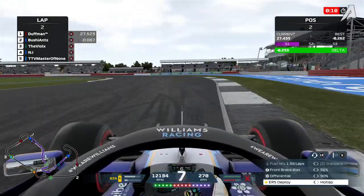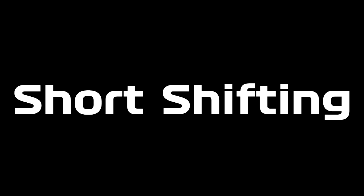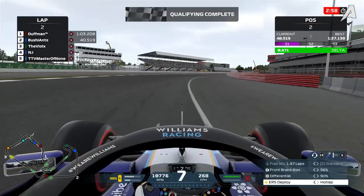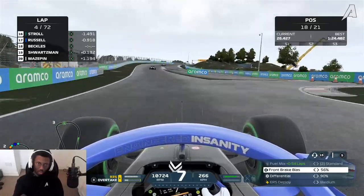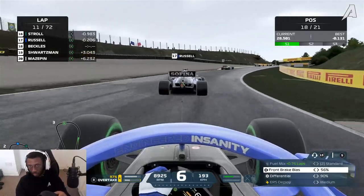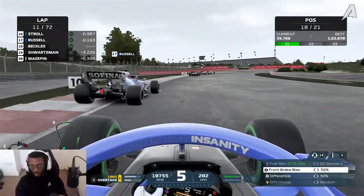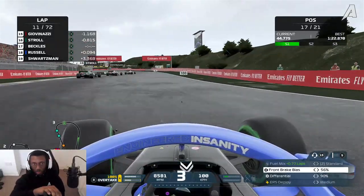In the F1 games, you may have heard of short shifting a lot. What that means is you shift up to a higher gear before the optimal shifting point for any particular gear. This does have its benefits, especially in wet conditions. Short shifting helps reduce the amount of power that the car is giving to your rear tires, meaning you can get on the power a lot quicker coming out of slower speed corners. In wet conditions this is even more beneficial as you need to be even more careful with your inputs.